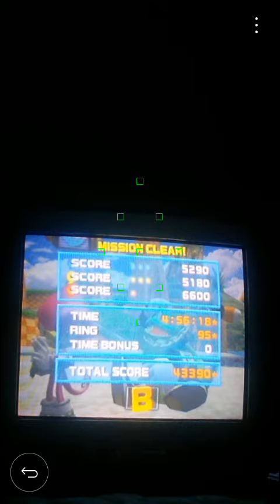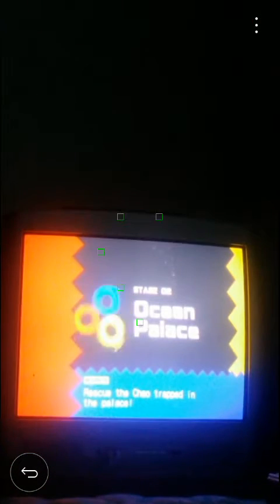And we got a B rank — nice, very nice. That's a good way to start off this video. We're going to have 50 emblems — not bad. But don't worry, we should be getting an A rank next time because we are on Ocean Palace. We must rescue the child trapped in the palace. Let's do that!